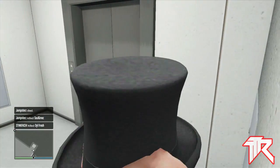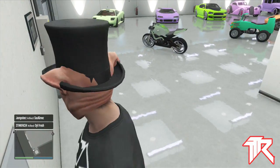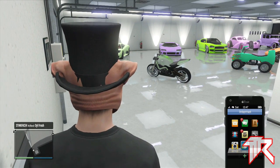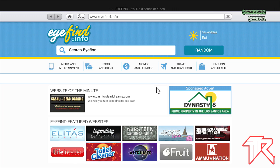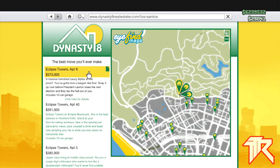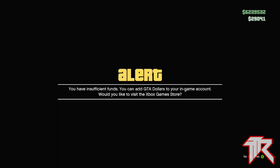Once you walk into your garage, come over here by the elevator in this corner and pull out your phone, then go to the Maze Bank. Once you're at the Maze Bank, you're going to withdraw all your money into cash. Then go to the Dynasty website or Legendary Motorsports — whatever, it doesn't matter.